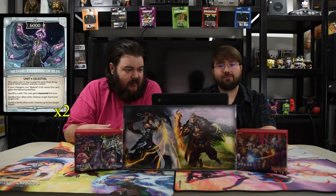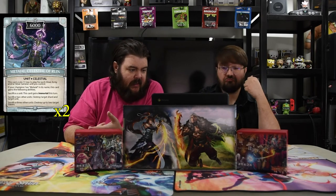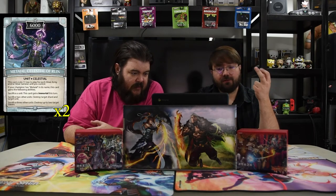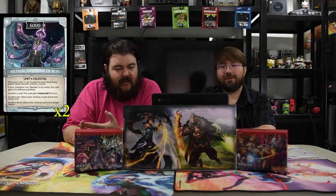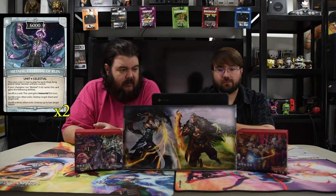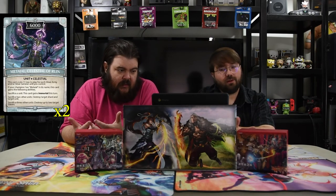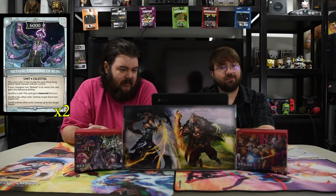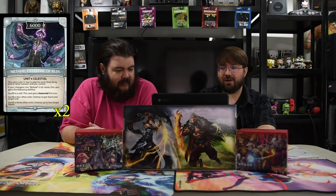Next is Mattial, the Celestial of Rune. He has eight mana for 6000. This card costs one less to play for each Silver Army and/or Silver General unit you control. If your champion has Mattial in its name, this card gains: sacrifice one unit — gains Immortal; sacrifice two units — destroy target shard and target unit; sacrifice three units — destroy up to two target towers. This dude gets out of hand really quickly if he's in play. This is when he becomes super super Shredder — he just shreds everything; doesn't care who it is.